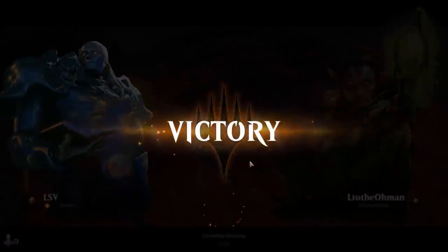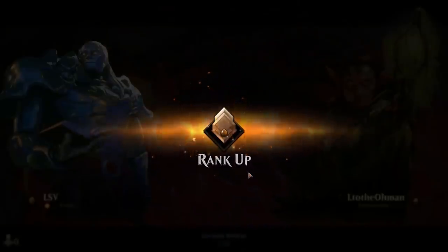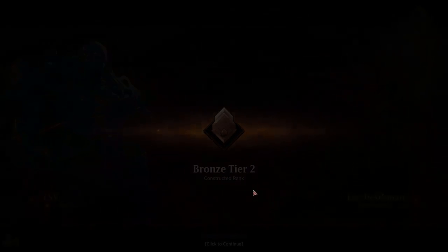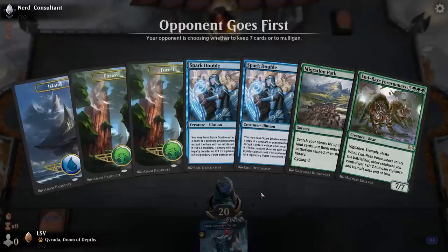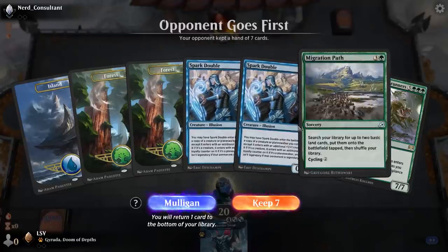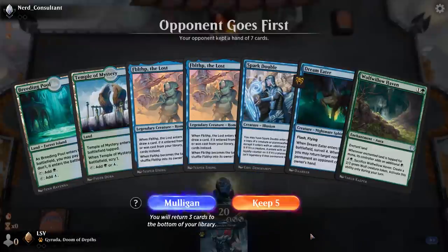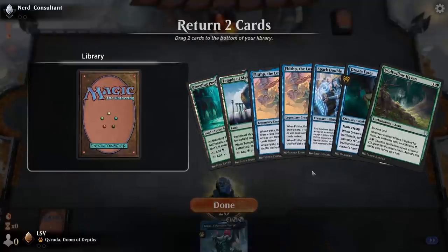We ranked up — Bronze Tier Three ranked up to Bronze Tier Two, let's go one more time. We're on the draw and I'm certainly going to mulligan this hand. Had one of these been a two-drop accelerant, sure, but this hand's bad too.